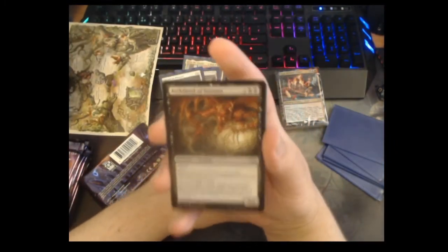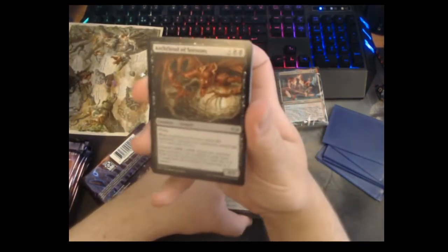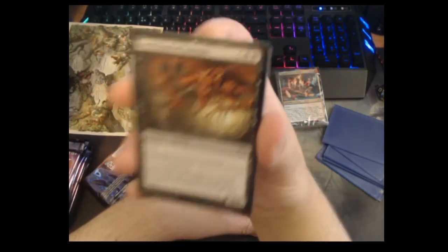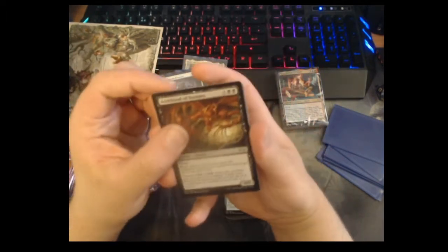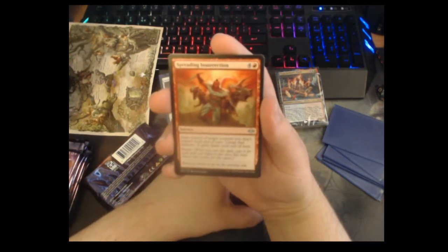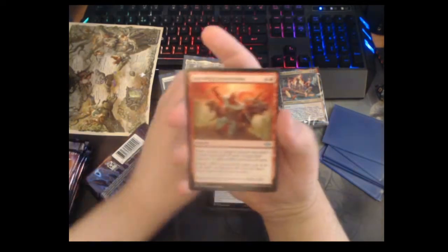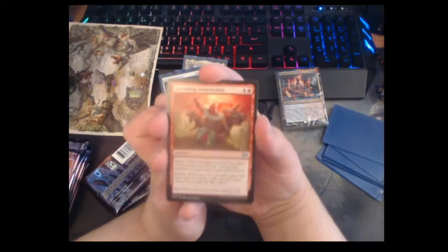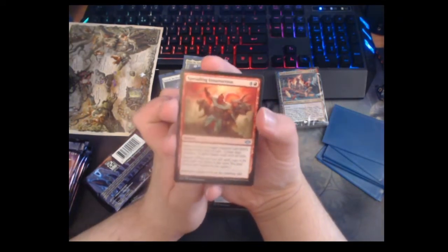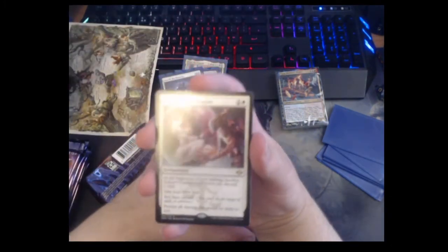Archfiend of Sorrows — look at this big boy! Four-five flyer, when it enters it makes all your opponents' creatures get -2/-2, and you can unearth it for five mana later on. This card's really good. Spreading Insurrection — five mana sorcery, you steal someone's creature and it gains haste, but it has storm. I'm not massively impressed — you can play it in Mizzix and it costs one mana and that seems fine, but I think other than that there are just better things storm decks can do.